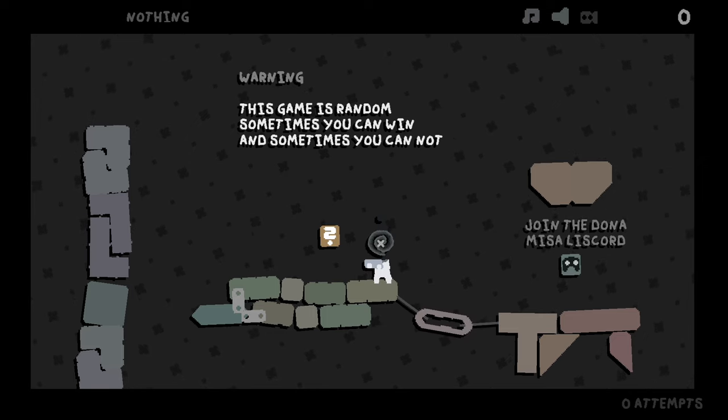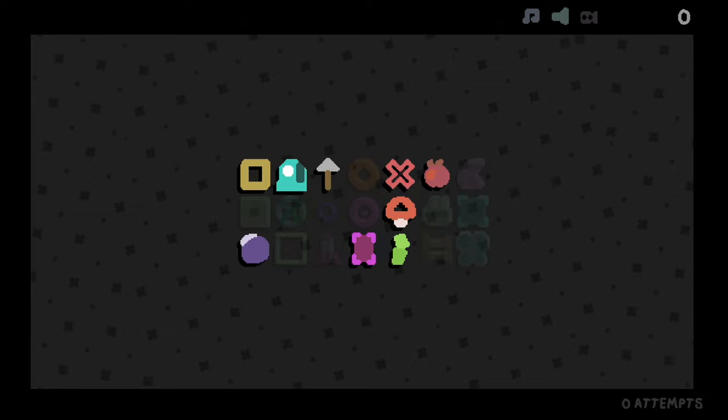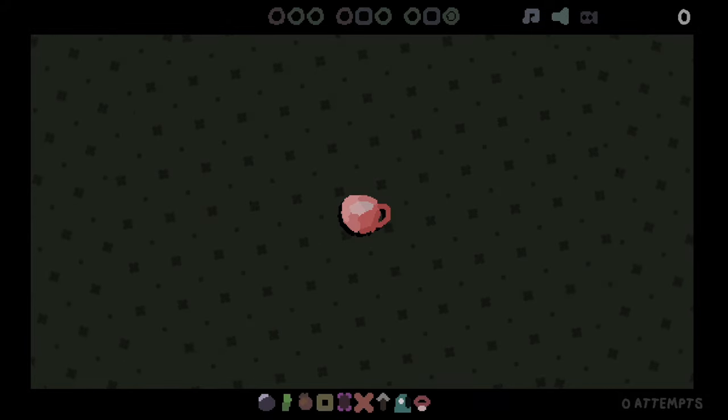If you saw the first two episodes, we explored some of the items in the full release. There are more items coming, though. Today we got box, fish, spear, delete, pomegranate, bouncer, bomb, upgrab, and bamboo. Pretty good verticality, honestly.